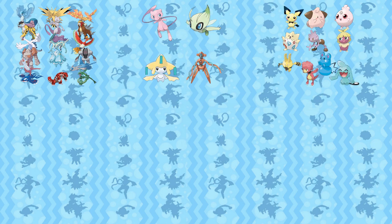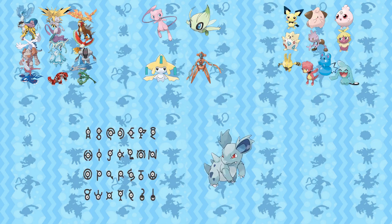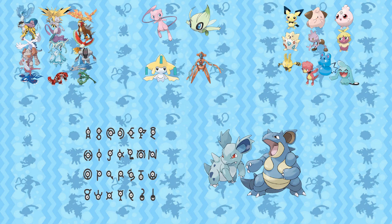This includes all legendaries, mythicals, all baby Pokémon, specific forms of Unown, and Nidorina and Nidoqueen for some reason. This video is going to contain different sections, so a timestamp to each section will be in the pinned comment below. Before getting into the video I want to thank Metacrym for his video on the glitch and Navarro for helping me understand it better. Both their links are in the description if you want to check them out.